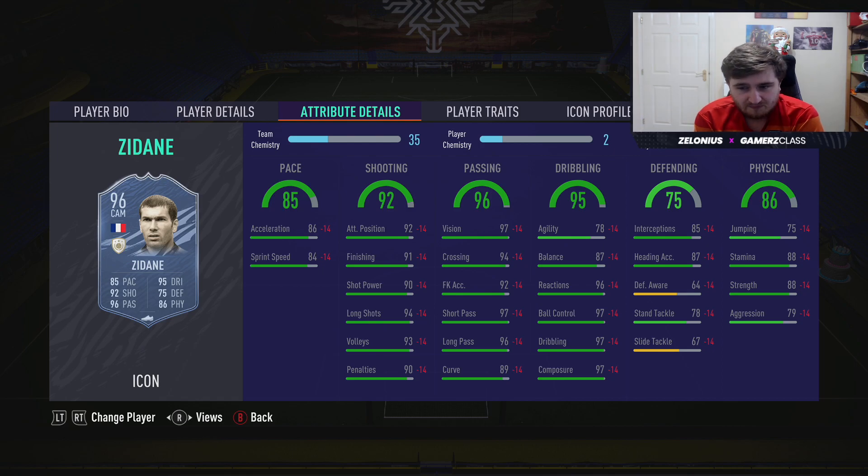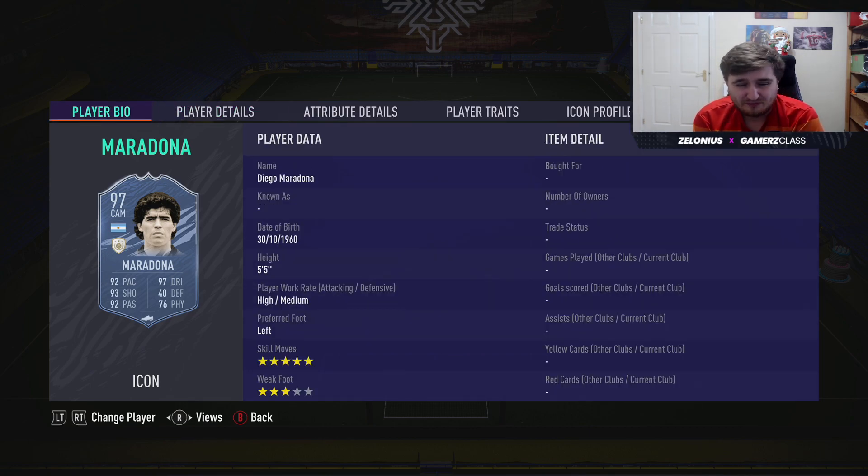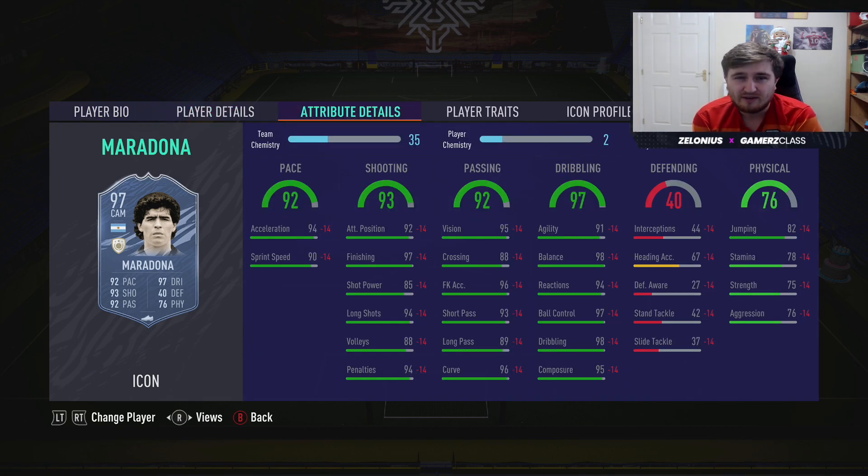The Zidane card is amazing — with a Hunter he can get near 99 pace and just do everything. Maradona will be top tier in most areas but the weak foot hurts him. If this Maradona had a four star weak foot he would be one of the very best players on the game. The dribbling is unreal — I used him in a friendly and I could not believe how good he was on the ball. But people at a high level will just show you onto his weak foot.